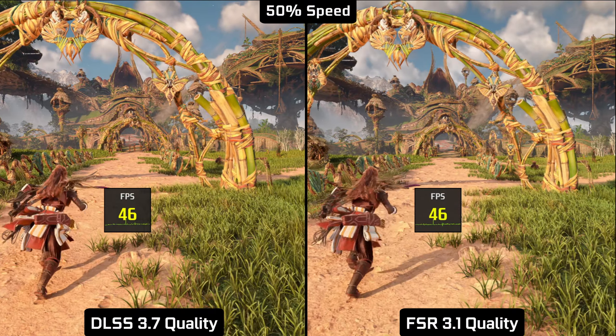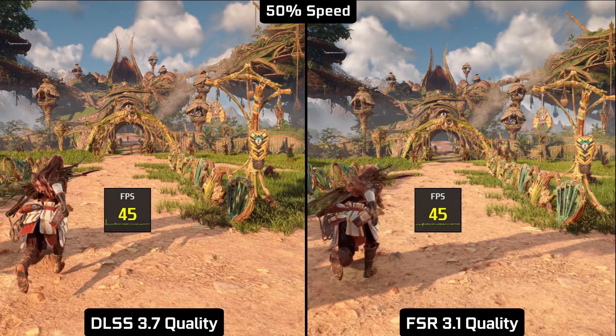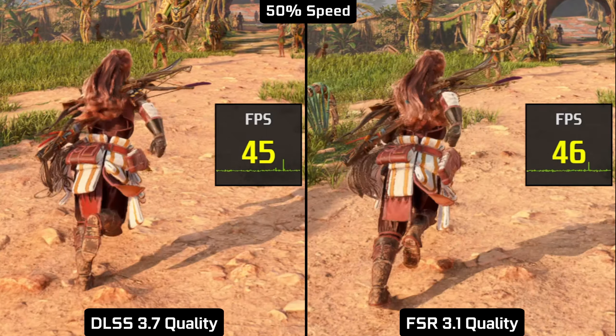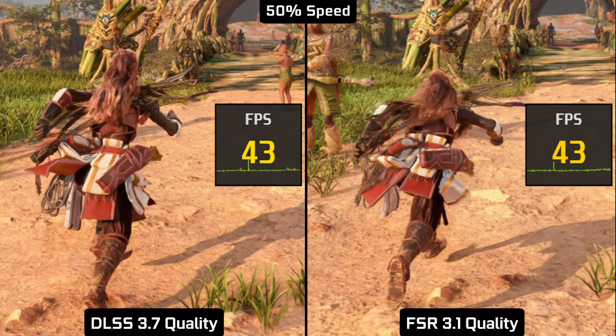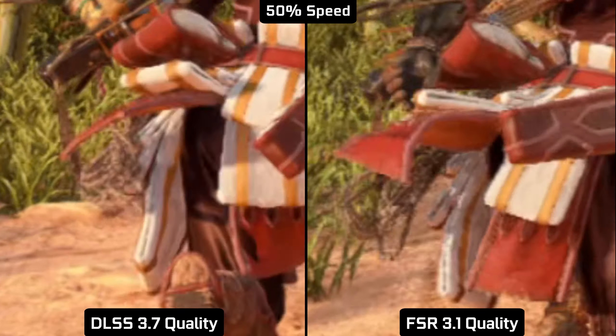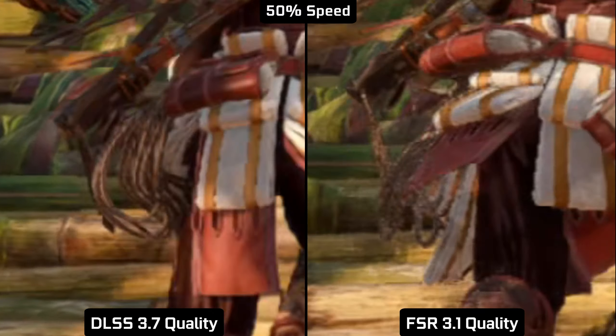Even in motion — vertical motion to be exact — FSR 3.1 is holding very well. Sometimes, especially on legs, there is a bit of ghosting, but we will check it later. Most importantly, FSR still loses sometimes a bit of image stability, but in simple scenarios it's hard to notice.